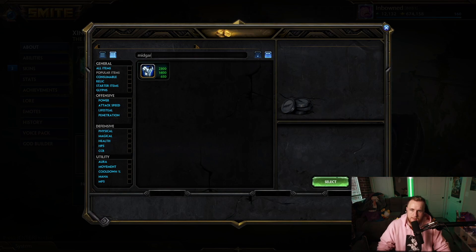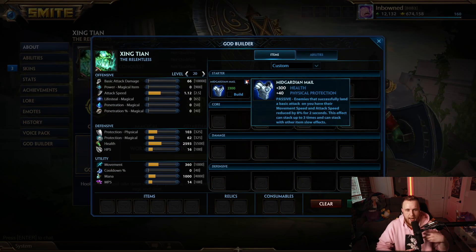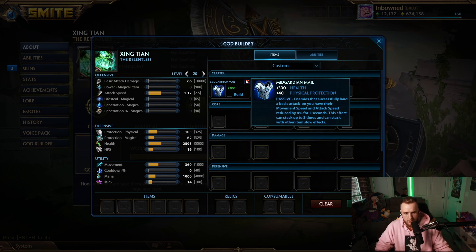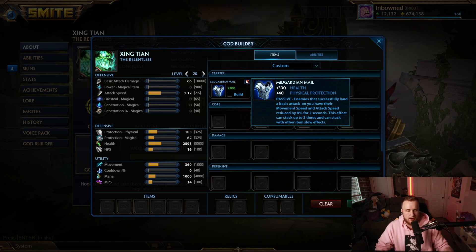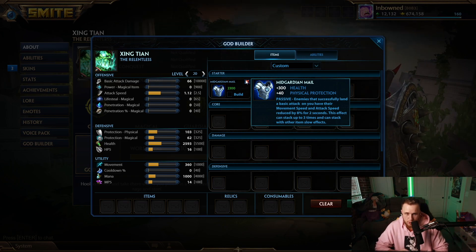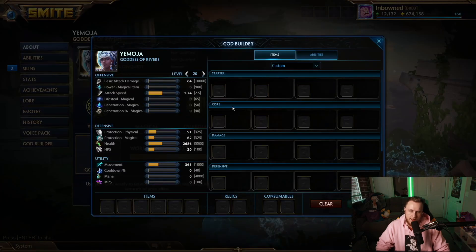Xing Tian — I went with Midgard. He is already an incredibly hard god to lock down and kill, and Midgard just adds on top of that. If you can get your one under the enemy backliner and then they're hitting you — hitting your Midgard — they're going to be doing no damage, their attack speed is going to be super low, and their movement speed is going to be super low, allowing your teammates to catch up to them.